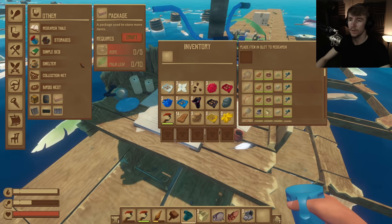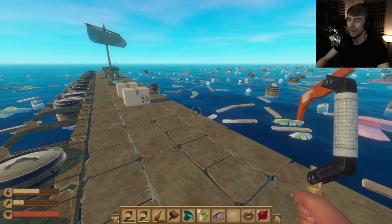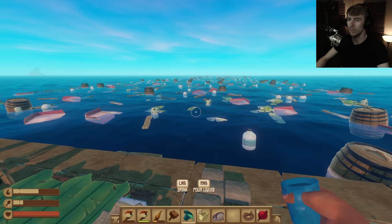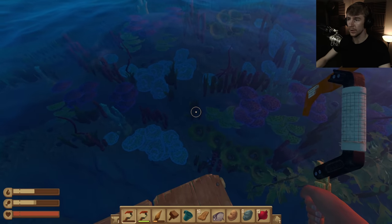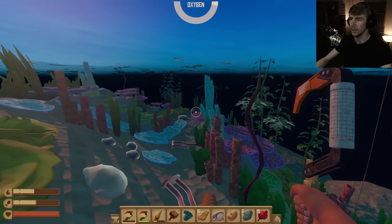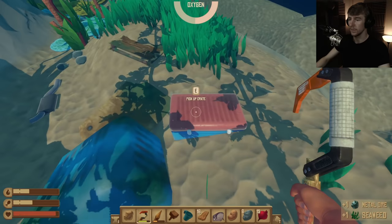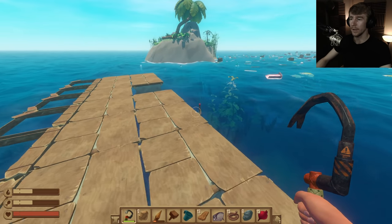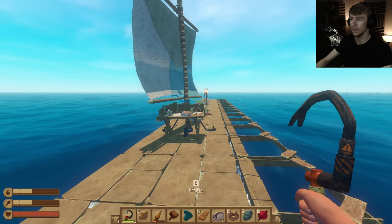I need to get a furnace going — that's the one thing I need right now. Let me research the dry brick and I can learn the furnace. Now I've got enough collectors. I really need another island — there's one over there. I need to get a bit more sand and pretty much everything else. This might be difficult if the shark is right next to the raft — which he is. Let's get rid of the anchor and go.